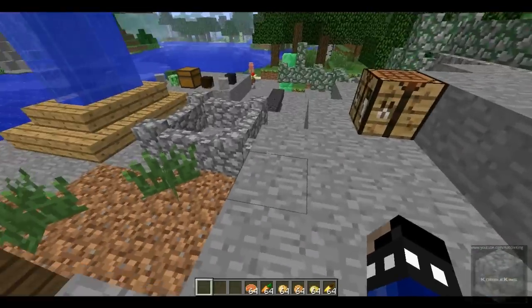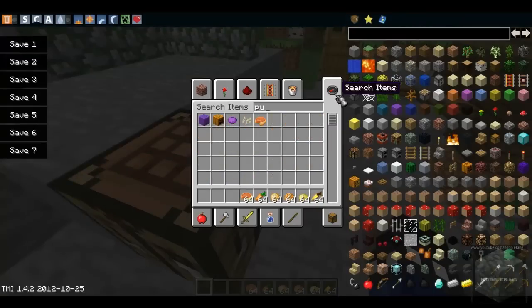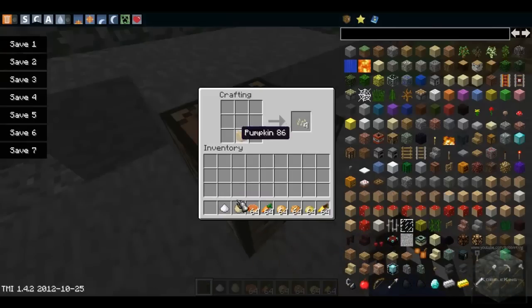For the pumpkin pie crafting recipe, you'll need a pumpkin, sugar, and an egg. You can place them in the crafting grid in any arrangement — it's a shapeless crafting recipe. As long as you have all three items, that's all that matters. You get one pumpkin pie, which you can eat.